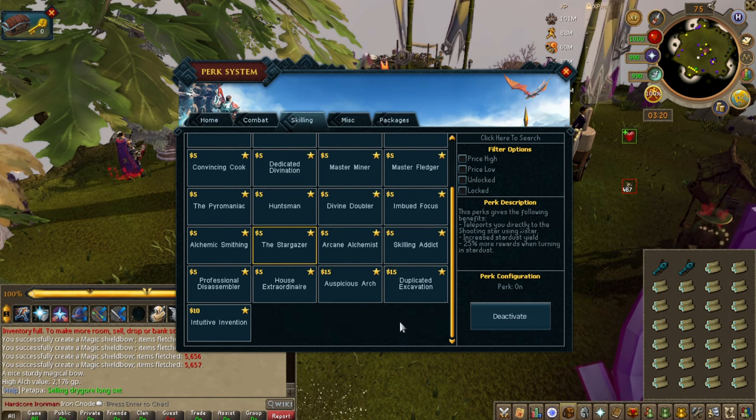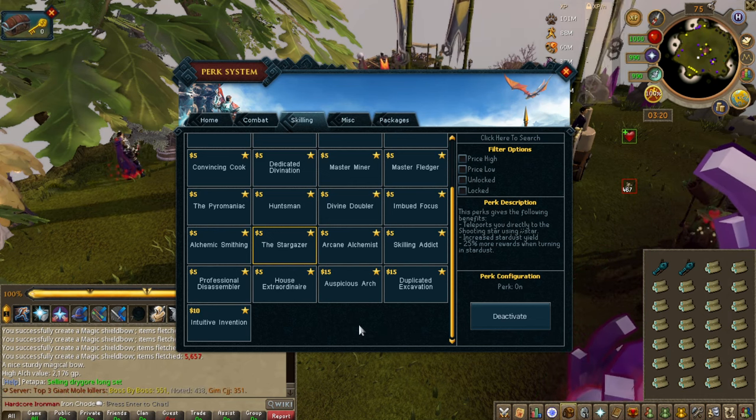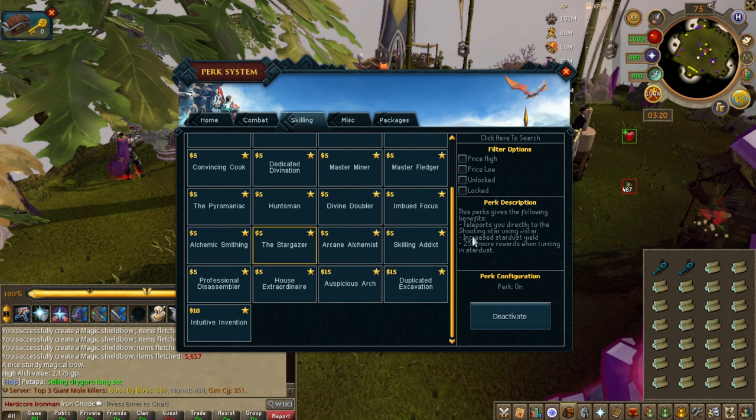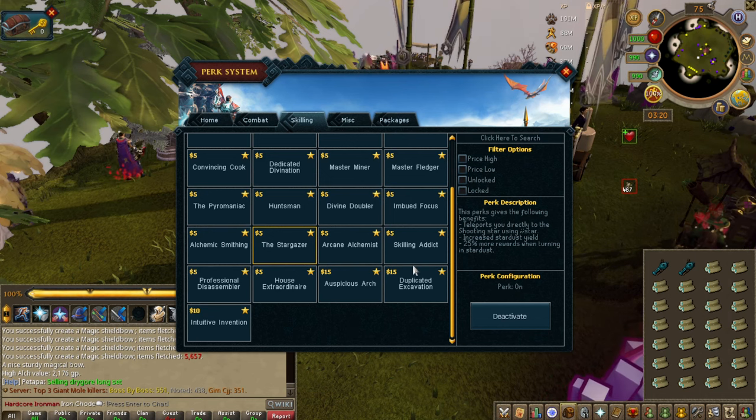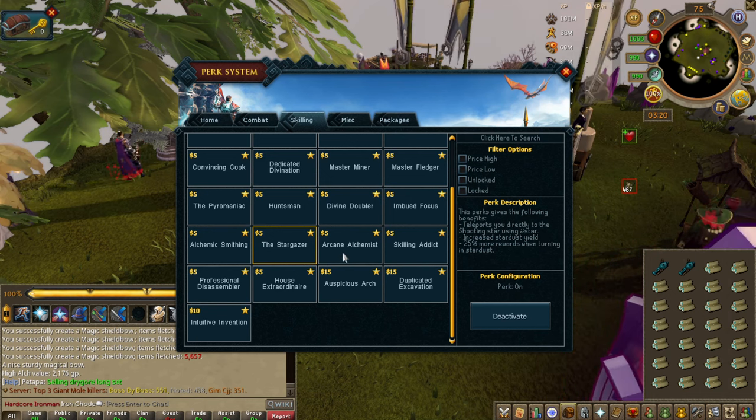Stargazer — stars are awesome. They're basically AFK activities you can do every couple hours and they give you a heap of rewards. I would never skip a star, and I'd get Stargazer so you can teleport straight to it without having to run.